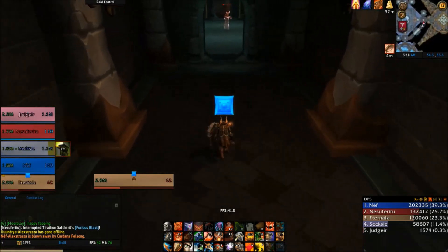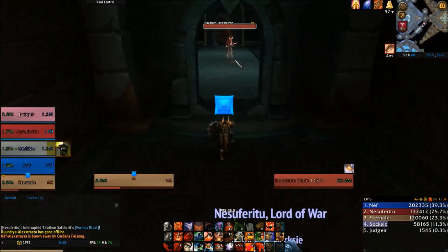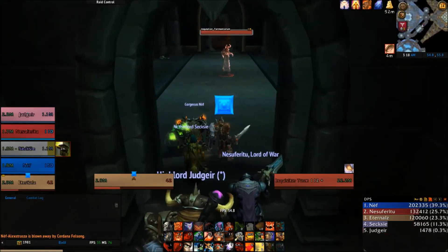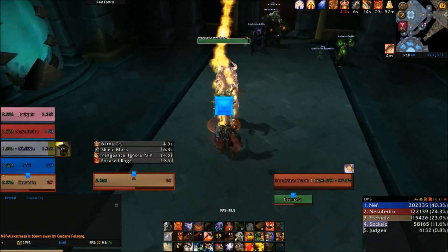After killing that add, you're going to lose your light — it won't be illuminating anything anymore — but it's no big deal. What you want to do is simply run back down the other way down the hallway and you're going to find the Inquisitor Tormentum.